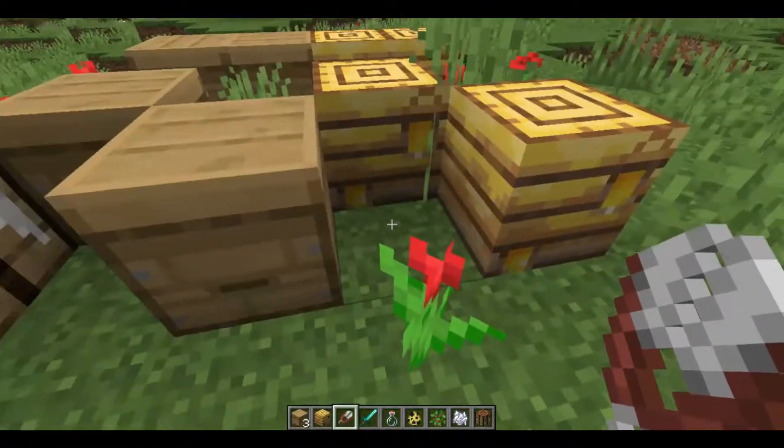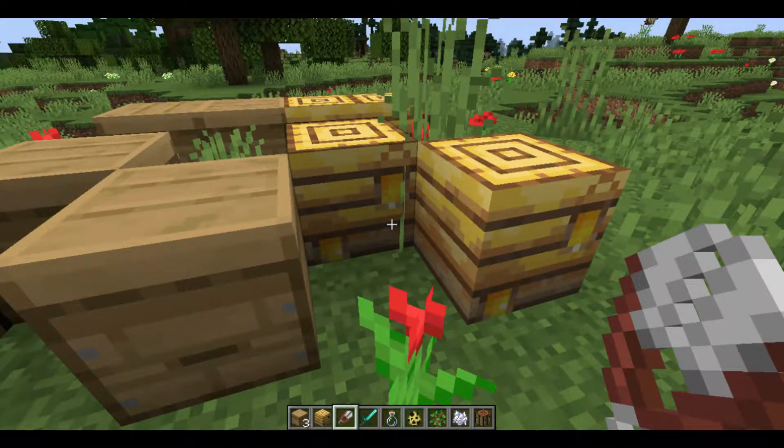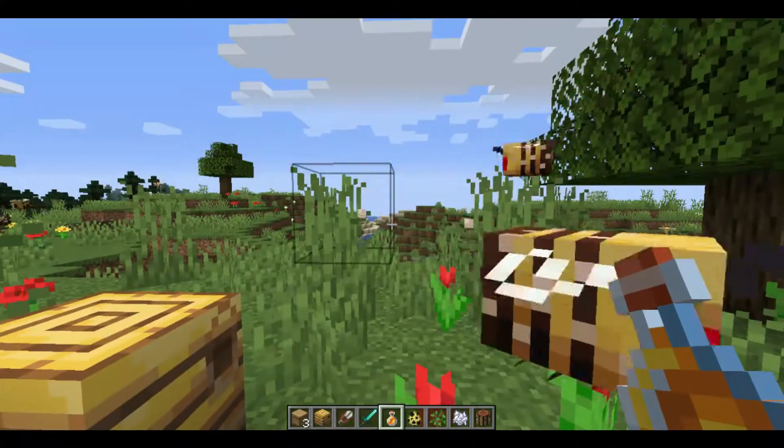Now it's time to show you how to get honeycomb. To get honey in Minecraft, you need a glass bottle and a bee hive that has honey in it.